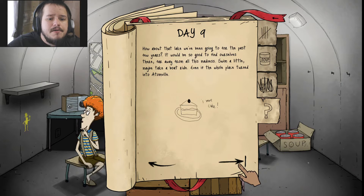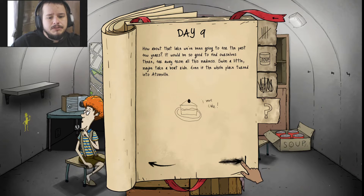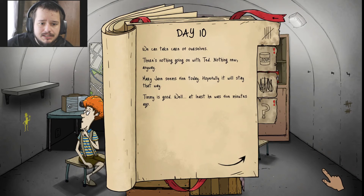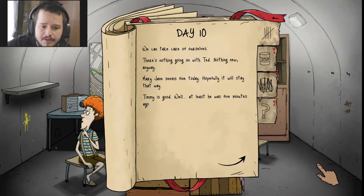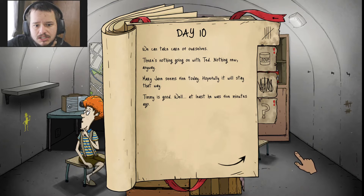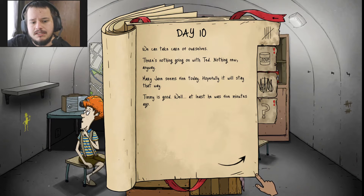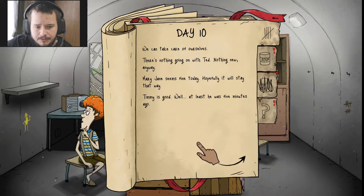Day nine. How about that lake we've been going to for the past few years? It would be so good to find ourselves there, far away from all this madness — swim a little, maybe take a boat ride, even if the whole place has turned into a wasteland. Day ten. Dolores, are you dead, hun? We can take care of ourselves. There is nothing going on with Timmy. Nothing new with Ted anyways. Mary Jane is fine today — hopefully it will stay that way. Timmy is good. Well, at least he was five minutes ago.